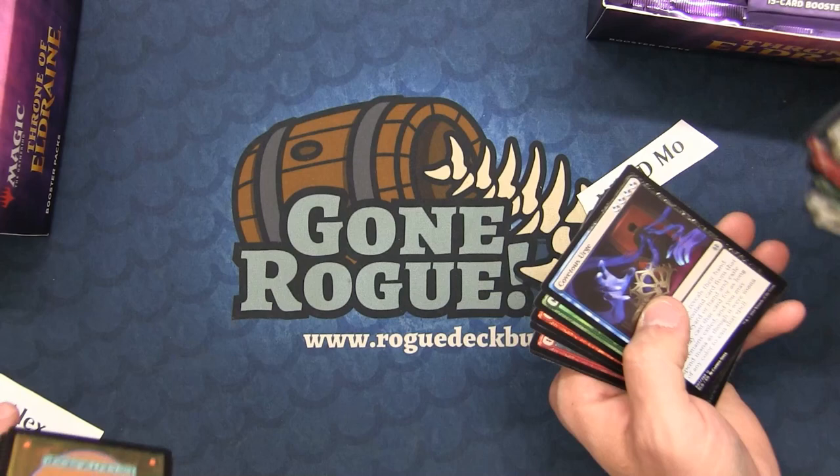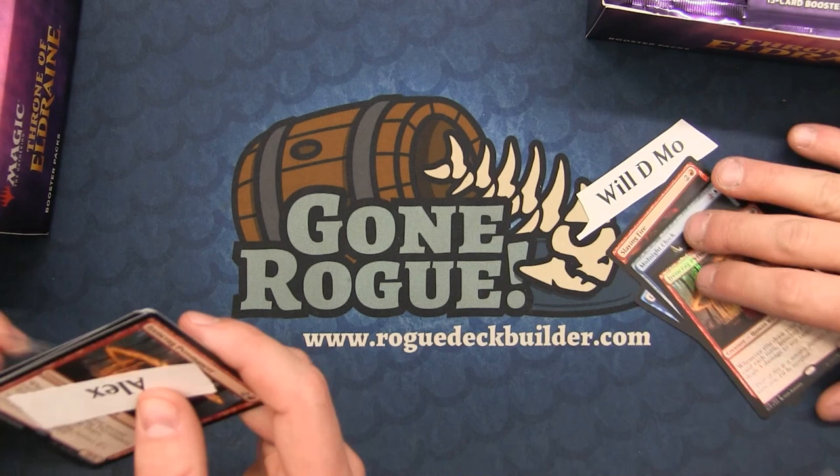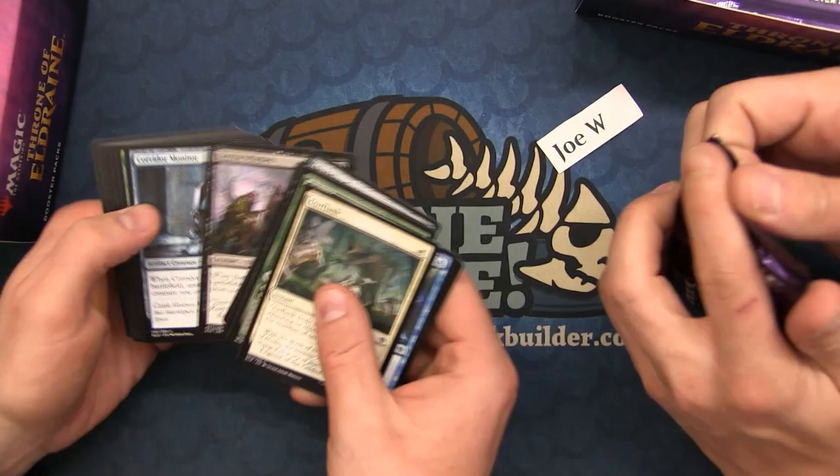Giant Killer for Alex. The power level creep has definitely gone up, but it's been unequal across cards. We'll get the Irencrag Pyromancer. Everything must be the foils in this pack — almost every single one. These are weird. Some of these have the weird backings. We did get a foil rare too. I love the Irencrag Pyromancer — it's in my sideboard for Phoenix.